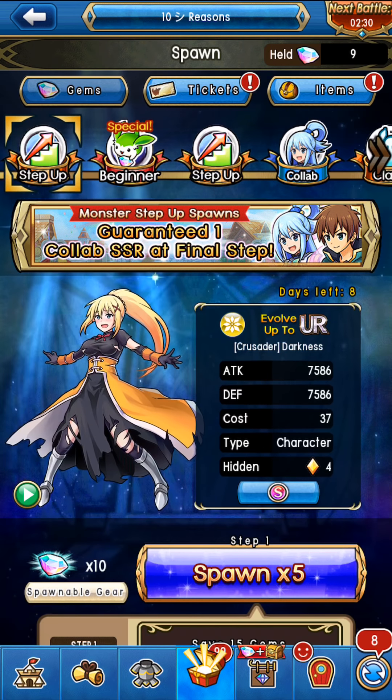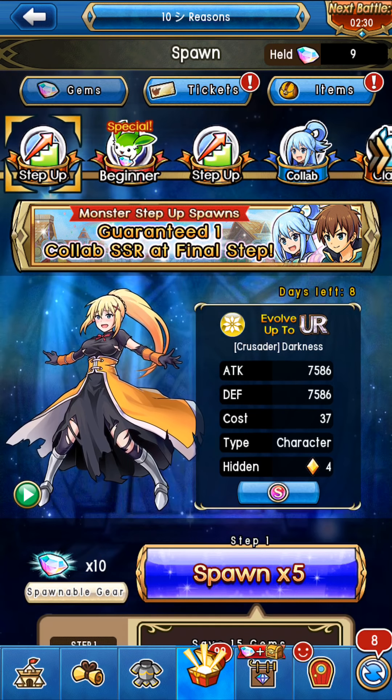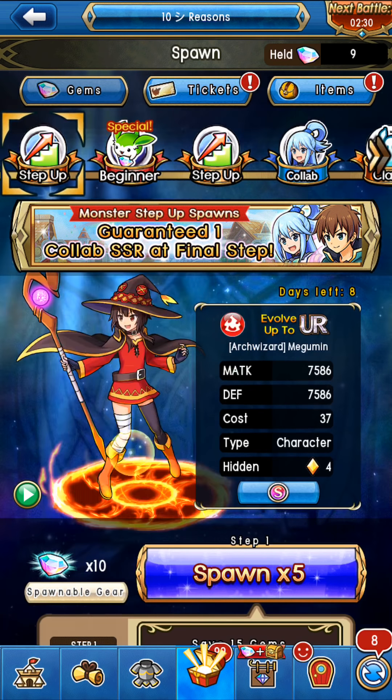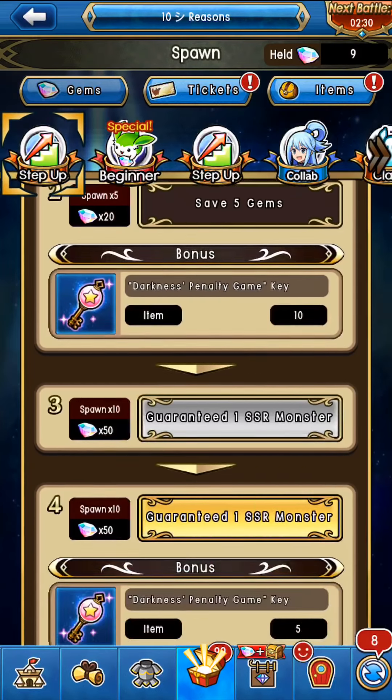The only one you should even consider looking at — unless you need a 37 cost for battle score, or perhaps these for gear score or awakening material — is Darkness for player versus enemy. She would serve as a good tanky monster, and that's legitimately it.